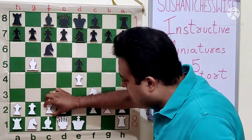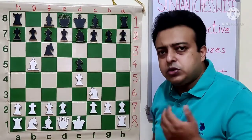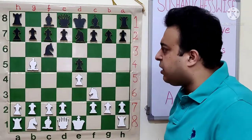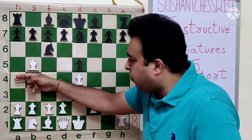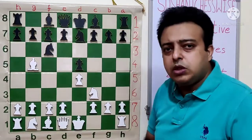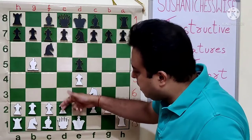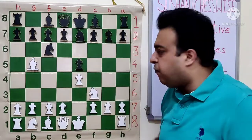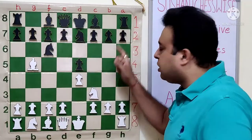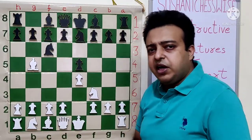The knight never goes to C3 in these kinds of positions, because when Black chooses the Bishop with A6, BA4, B5, BB3, Knight A5 attacks the Bishop. The Bishop wants to come to the C2 square. The plan C3, D4 will try to attack E5, and when after ED, CD, the C2 Bishop wants to get freed over there.